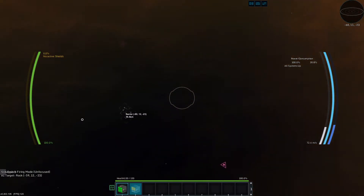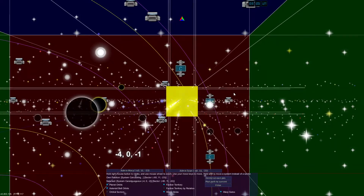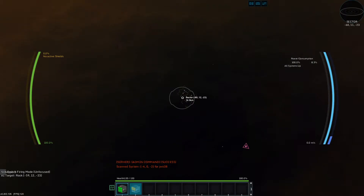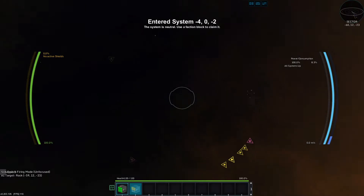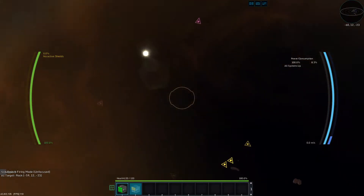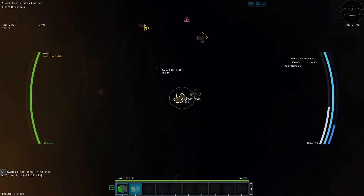Oh look, some new asteroids. 60, 12, 23 — minus from the first and last. What are we on? 60, 12, 23. I can tell it right there. It also appears to have a station — a shop even. I did see there were some mods that increase the number of asteroids and redistribute resources, and all that jazz. I might look into those eventually. Right now we just want to mine.